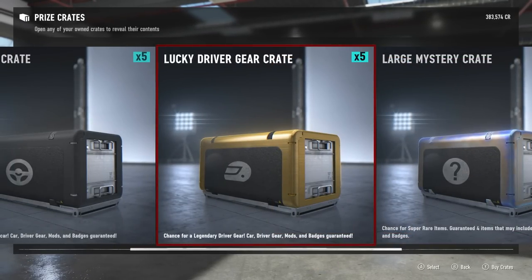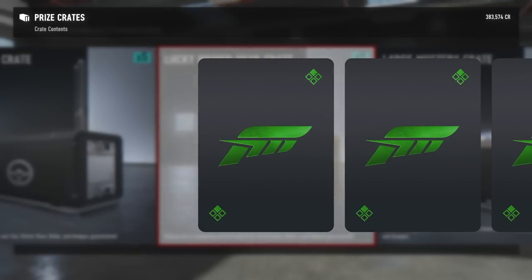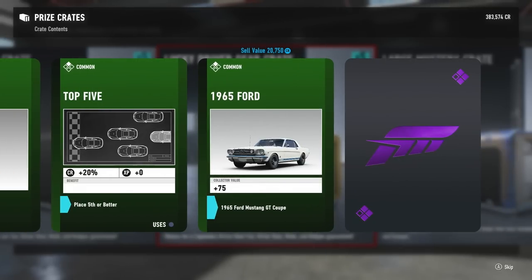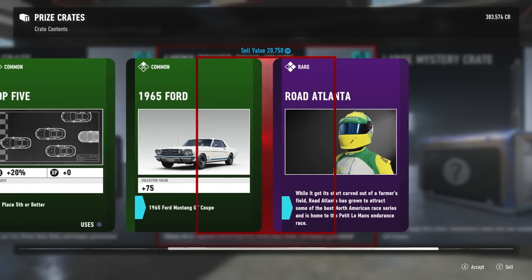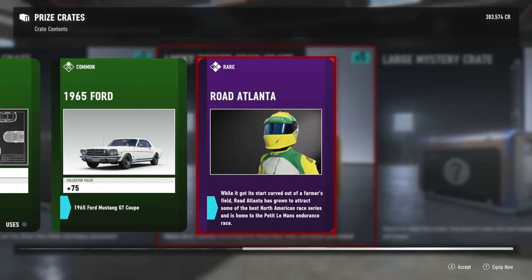Moving over to the lucky driver gear crate - chance for a legendary driver gear, car, driver gear, and badges guaranteed. We got a couple greens, an award badge, sneakers mod - place fifth or better, a '65 Ford Mustang GT Coupe which I don't actually own so we'll add that to the collector score, and the Road Atlanta driver gear. Road Atlanta started carved out of a farmer's field and has grown to attract some of the best North American race series, home to the Petit Le Mans endurance race.